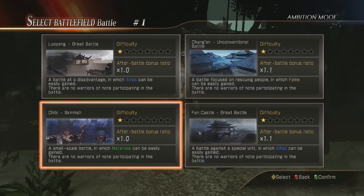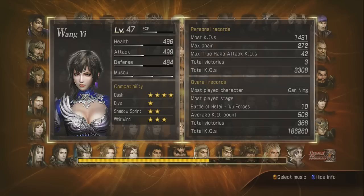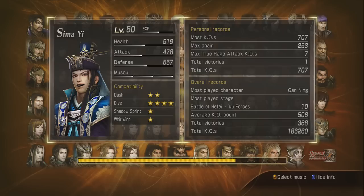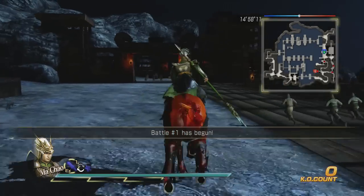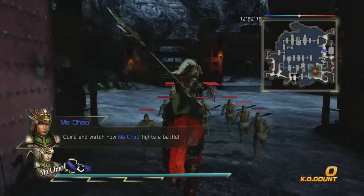You get two Great Battle options to get allies. We're going to go ahead and do a Skirmish, and as you can see all of them are different battlefields — they're all from different maps we've done throughout all of our weapon guides and the Wu storyline. We're on the Red Hare and you see that one officer down that way — that's our goal, that's it.